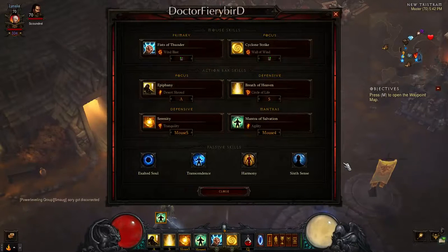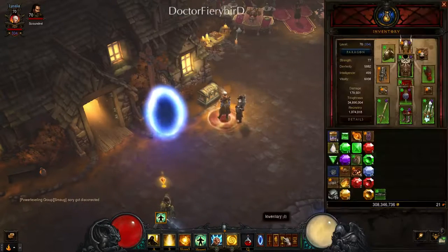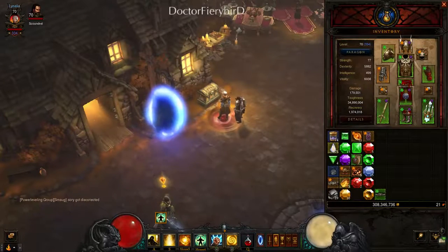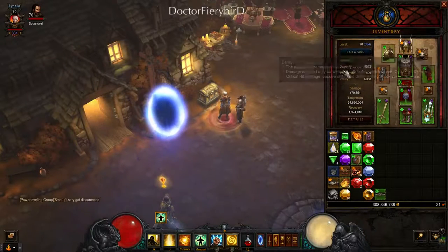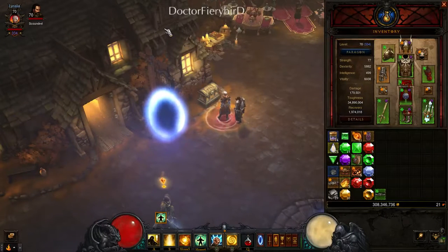Today we're doing a ZDPS Monk build. You'll have a lot of toughness and you will take damage, but not all the time — because ZDPS is keeping everybody stunned, so nobody takes damage.